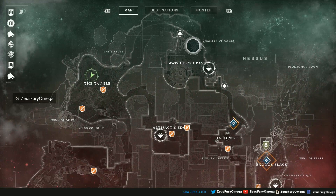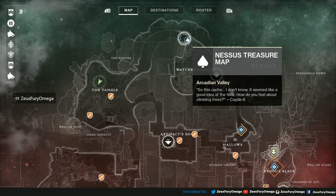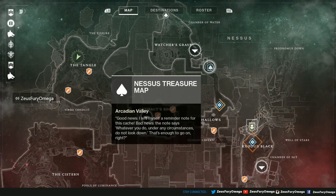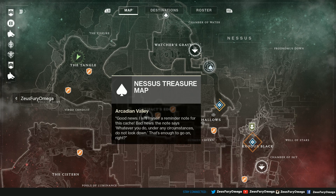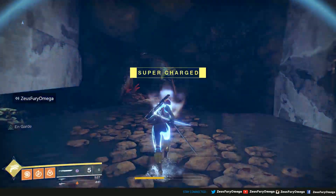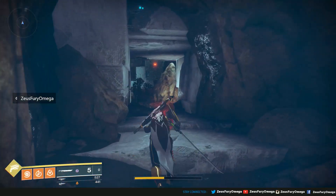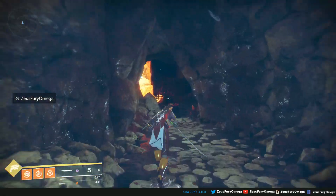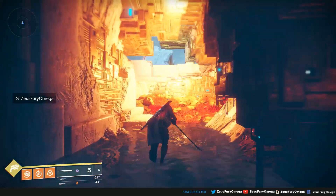The next two are closer to Watcher's Grave. The first one's up here — one in the tree. And the next one is closer to the hollows. 'I left myself a reminder note for this cache. Bad news: the note says whatever you do, under any circumstances, don't look down.' That's enough to go on, right? Let's get out of this cave and head over to Watcher's Grave. Get ready to climb a tree.